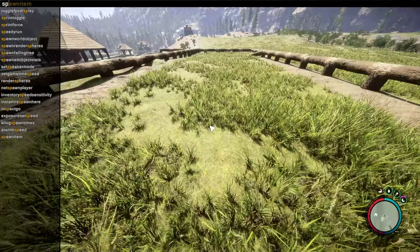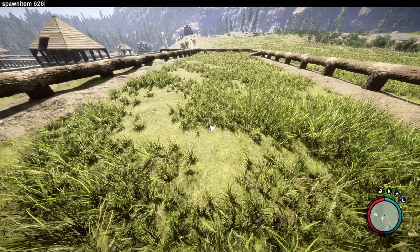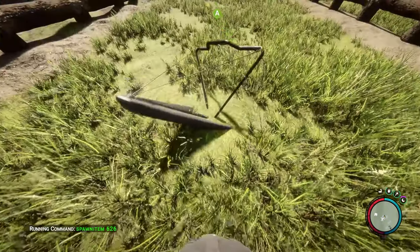Next up we're going to spawn in the Hangelotter. Same thing — Spawn Item, all one word, Space, then 626, and you have one Hangelotter.